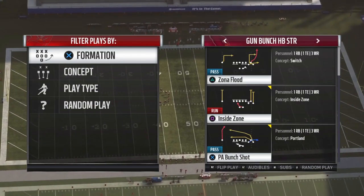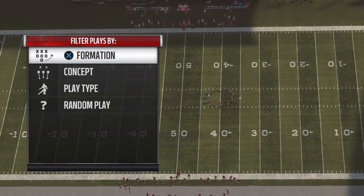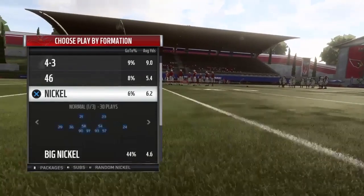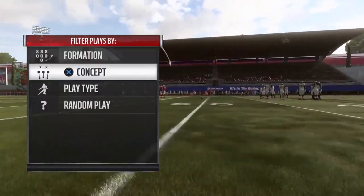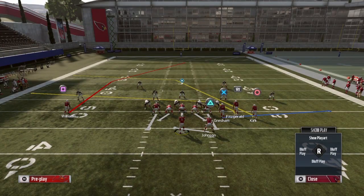The play we're going to pick is the PA Bunch Shot. It's a very good zone coverage beater and a cover four and cover two one-play touchdown as well. So we're going to start off against cover two.